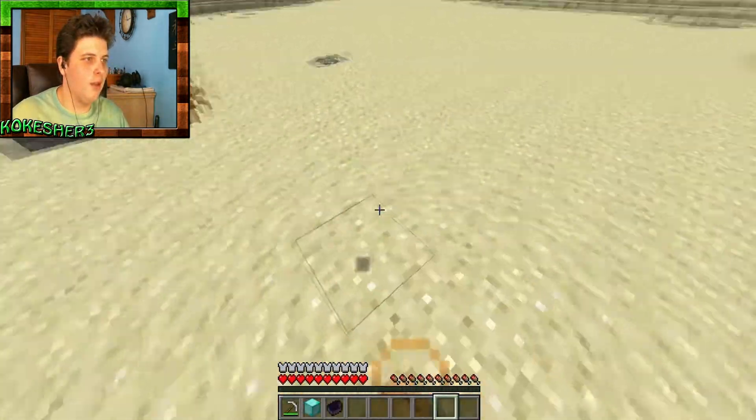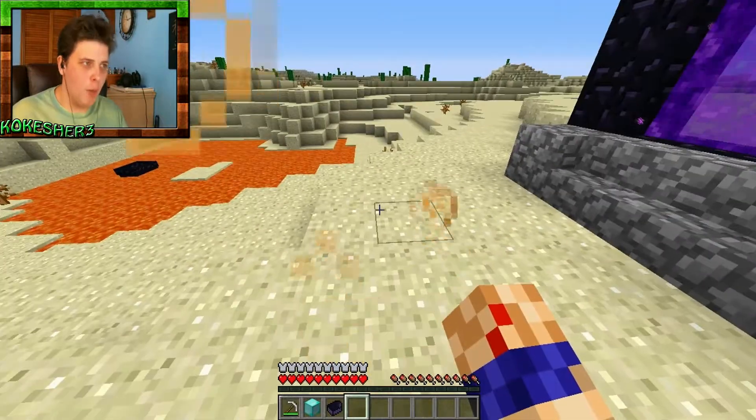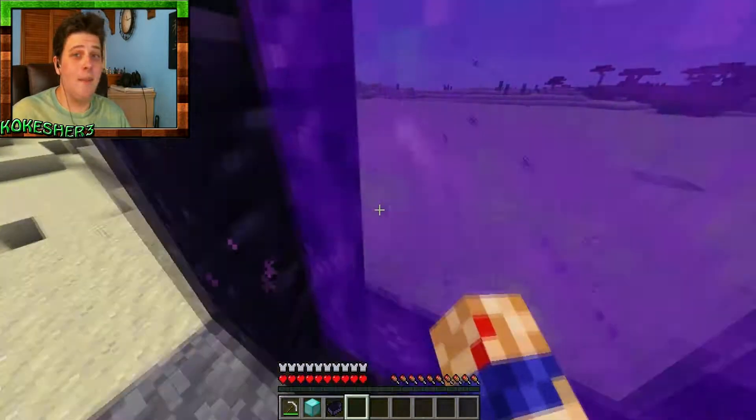You stop burning. So it's like a portable fire resistance potion. It's like a normal boat, a boat that can go in lava, and a fire resistance potion. That's amazing.